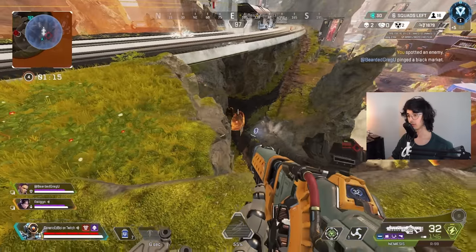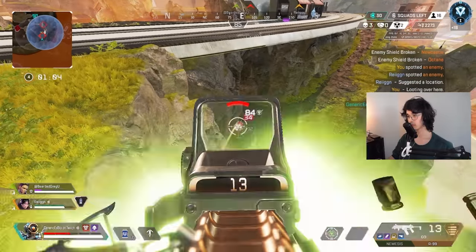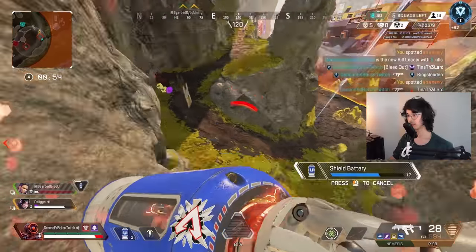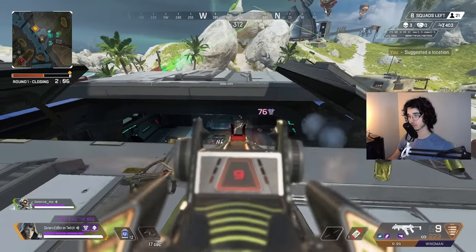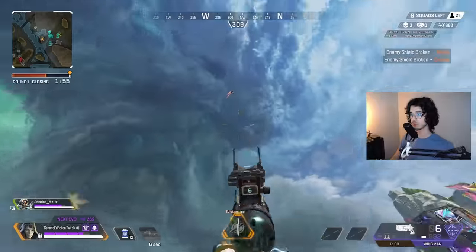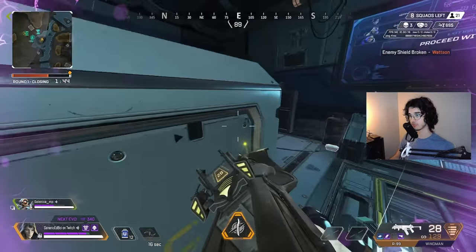Number seven is probably the most important tip on this entire list because it will make up for 99% of your mistakes: have some confidence. Without confidence, you're a napkin flying through the wind — the enemies will take you wherever they want. You don't have agency; you don't get to make decisions. Whatever the game throws at you, you just flow with it and feel lost. Whenever you roleplay a paper napkin, you give away too much space, you overheal, you never push, and you end up losing opportunity after opportunity. My big tip: always look for the aggressive option. Whenever you're the aggressor, you're actively taking control of the situation.